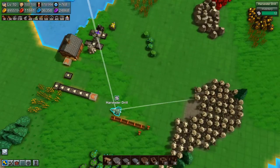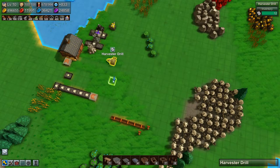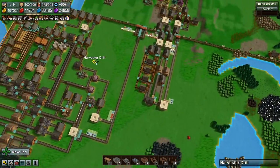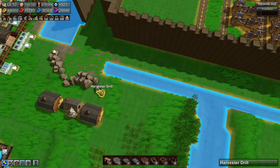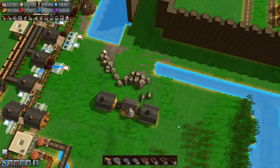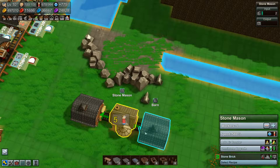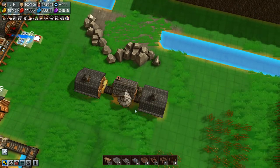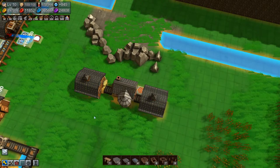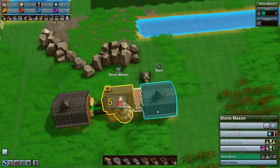So we have a harvester here that's doing nothing. Let's just drop that off there. You grab stone, drop there. You grab stone, drop there. You're making stone brick but not as fast as you could be making stone brick, I think. Logistics block grabber there, and let's copy that and stick it there as well. Now he's going up, all right.